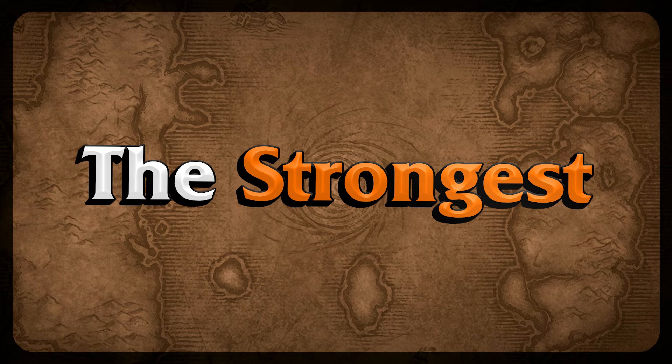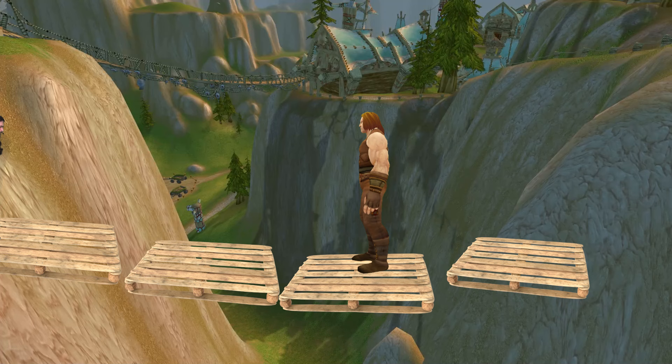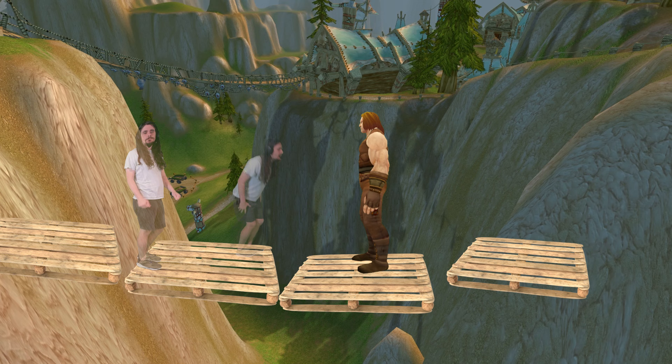Maybe the strongest activatable item will be the Masterwork Target Dummy. If you're worried Engineering is going to be too strong in Phase 3, don't worry — Enchanting and Alchemy both get special bonuses as well. Alchemists get the Flask of Relentless Dreams, but it only works in specific locations. Enchanters get the Sigil of Living Dreams — 30 attack power and 30 spell power, which is pretty awesome.